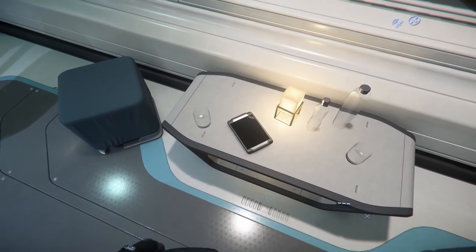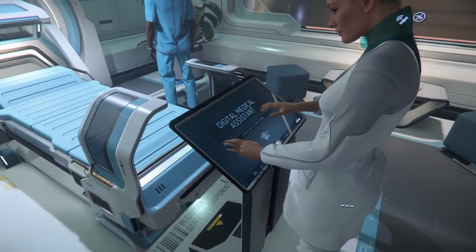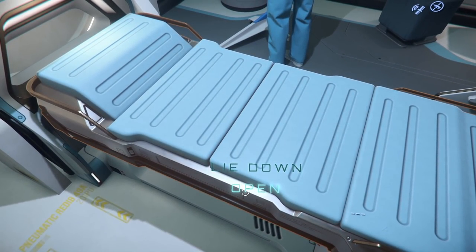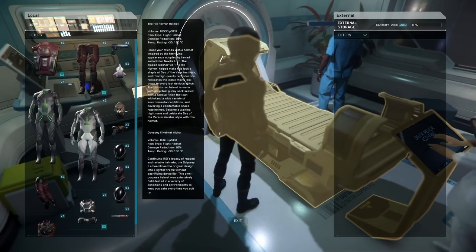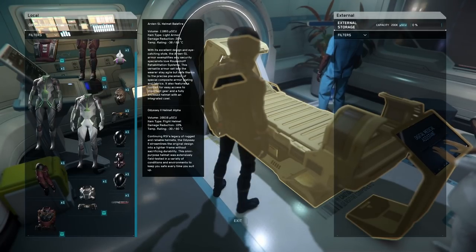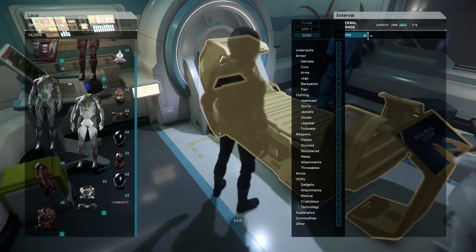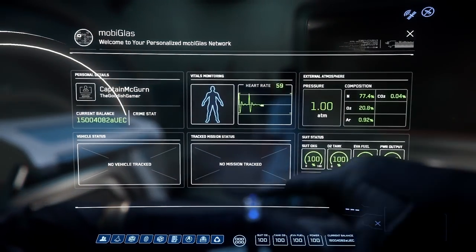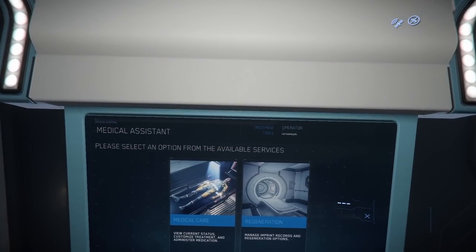The iPad 84. IV station — so I think we can get in bed. Digital medical assistance. I think we can access that if I lay down in bed. The Hill Horror helmet — I unlocked that. Local inventory, external. So this is crazy — I think this is what I have in my inventory. That's awesome, that was an inventory system right there. Treatment tier one, medical care, regeneration. We've got view current status, customize treatment, and administer medication.